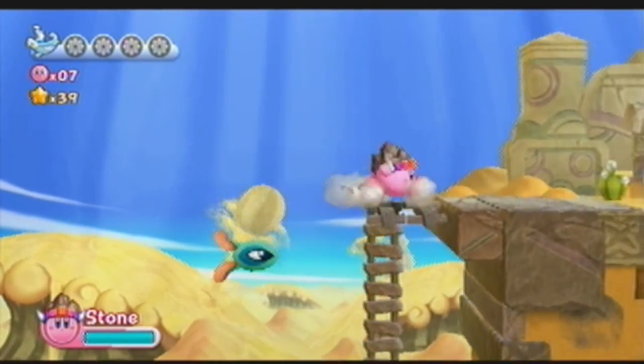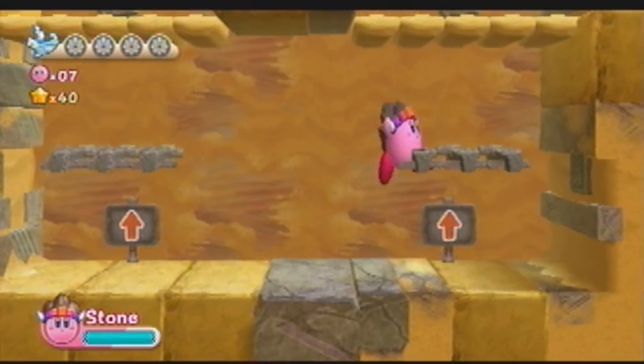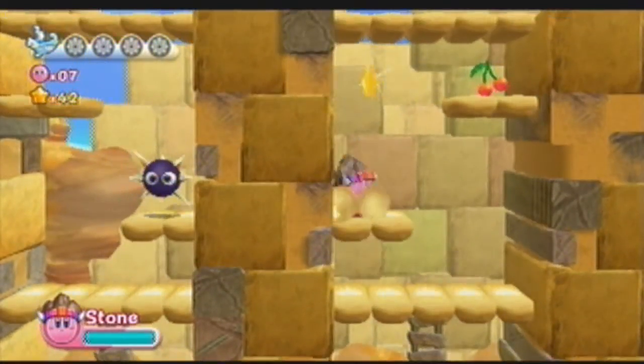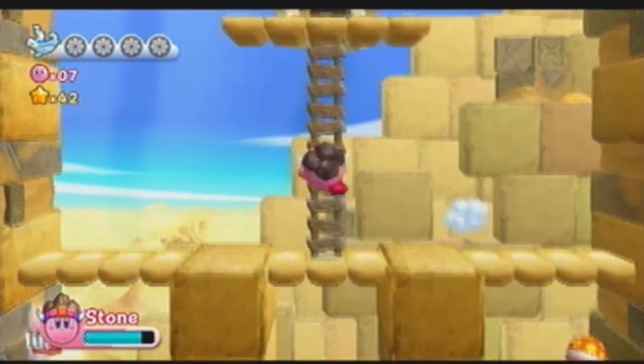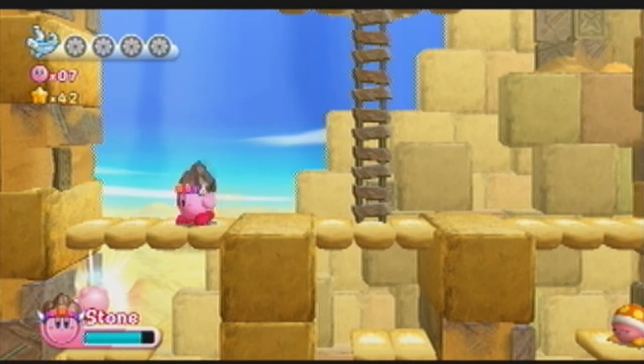There are little secrets where you get some mini stars or whatever. Here you get to choose your path, and depending on which path you choose, you get some different things. And you can't go back down — there was a one-up over there that I missed and it doesn't let you go back down, unfortunately.